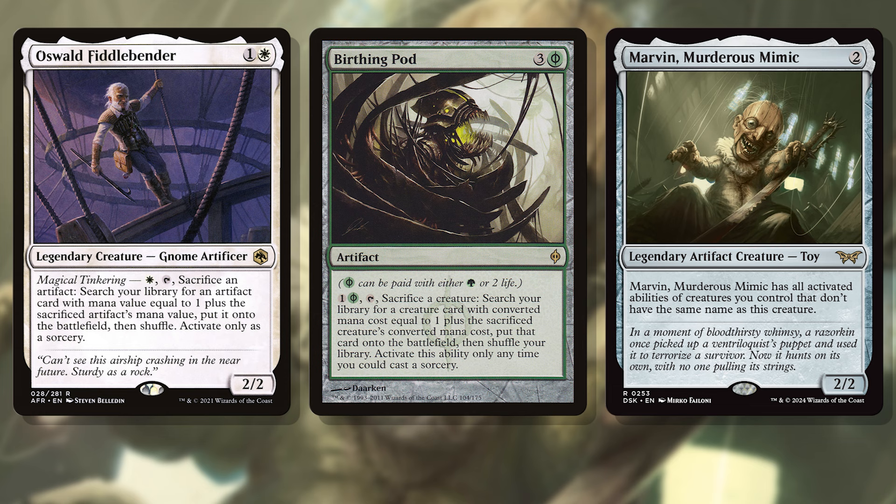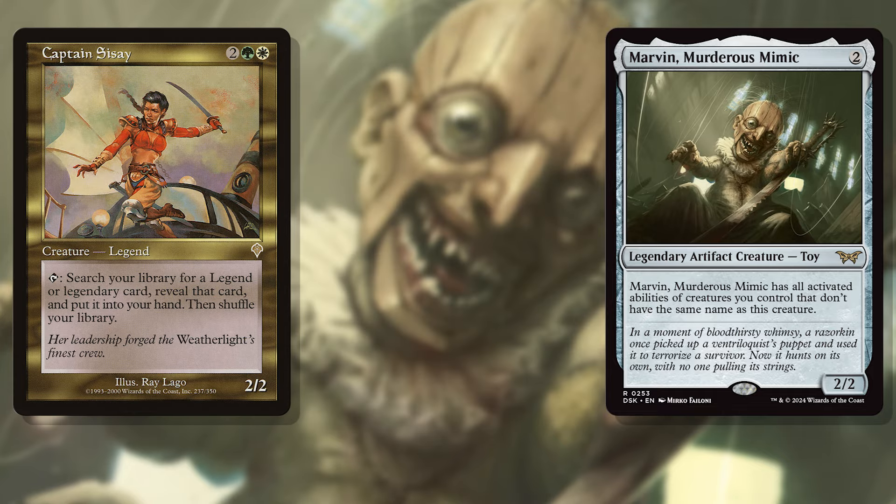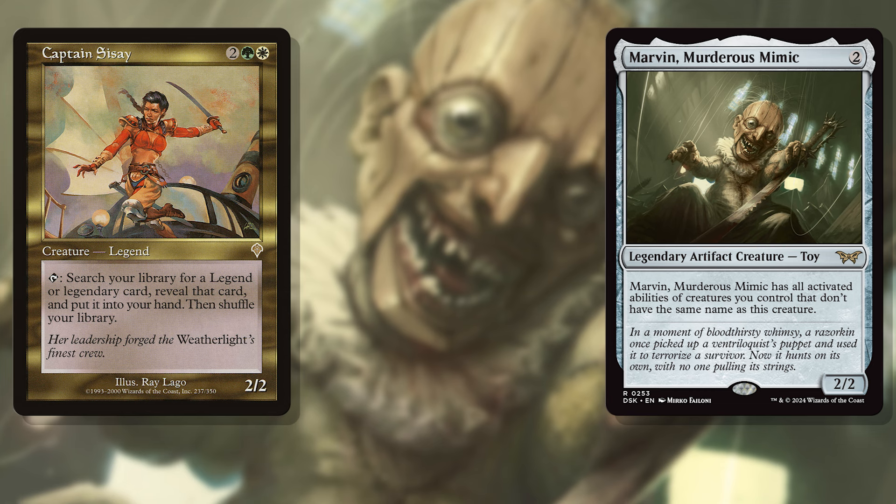Really powerful tutoring effects on commanders like Oswald Fiddlebender — being a birthing pod for artifacts — makes him a Geppetto to Marvin's Pinocchio in this situation. Oswald can tutor up Marvin in order to run a few artifacts up a chain a turn, working in tandem. Or just put Marvin in the 99 of a Captain Sisay deck, where she can tutor up Marvin and you can be grabbing two legendary permanents each turn with her out. Better if Marvin is already in play when you cast Sisay, as it means you immediately get to tutor a legendary permanent up with him.